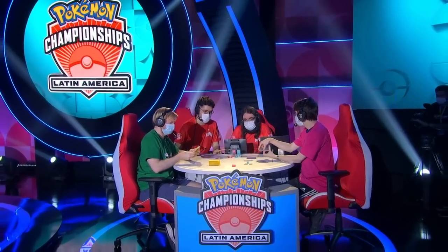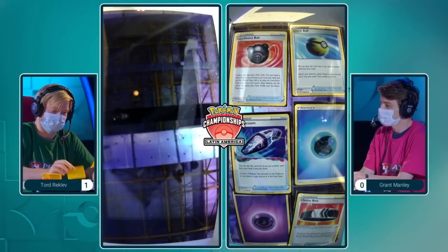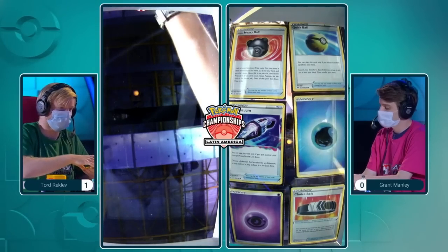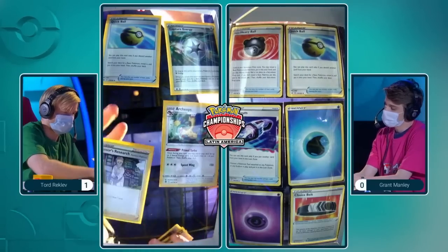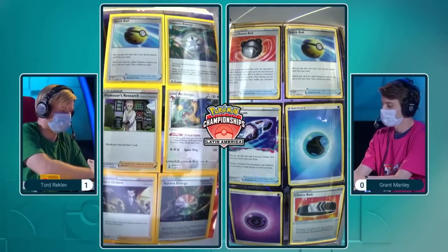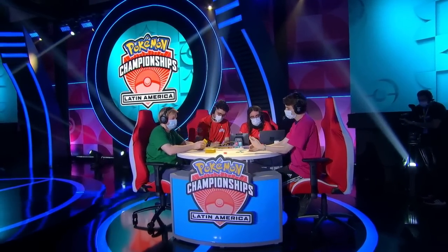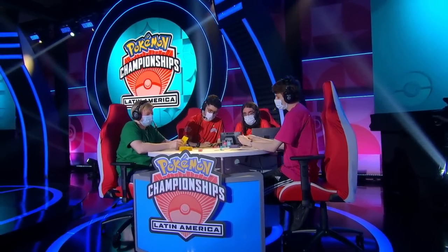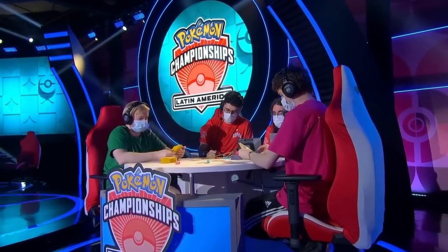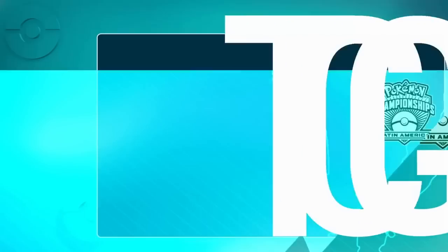We see our players setting up here for game number two as we are going to take a look at the prize cards. A Heavy Ball — that's not great. But we are going to see at least the Choice Belt maybe for some reach later on — we saw it potentially used with the Raikou last time. And Boss's Orders in a nice spot there for Tord. One Archeops as well. Both players having some very solid prize cards, nothing game-changing or crucial for either player, so they should be able to play this game very smoothly.